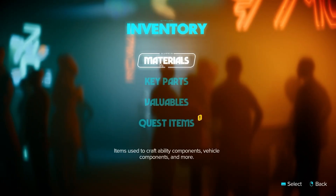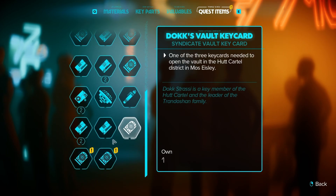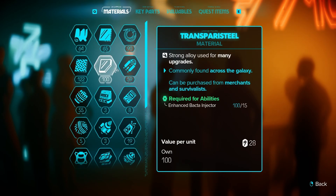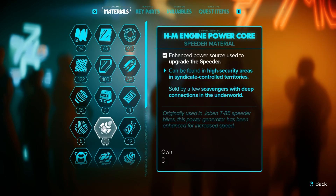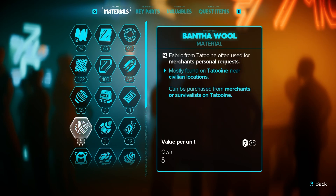When it comes to materials and upgrading, focus on specific upgrades you really want rather than just grabbing them. You'll burn materials and credits really fast and can get locked out of certain things until you find those materials again. Some materials can only be bought from specific merchants around town, so be very specific when upgrading.